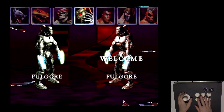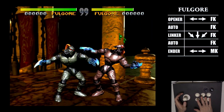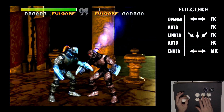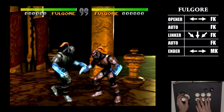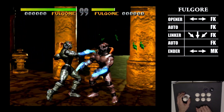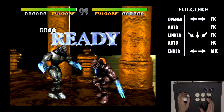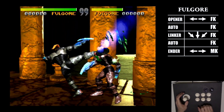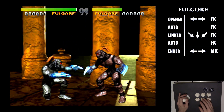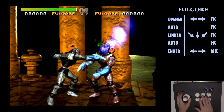And then we've got Fulgore, which is mostly going to be on fierce kick. We're going to charge back, forward fierce kick — that'll be our opener. Then press fierce kick again for the auto. His linker is a little different — rotate to down back fierce kick, and make sure you end it down back. If you rotate all the way back, it'll knock them down with the eye laser. So charge back, forward fierce kick, fierce kick, rotate down back fierce kick for the linker, fierce kick for the auto, then back forward medium kick for the ender. Opener, auto, linker, auto, ender.